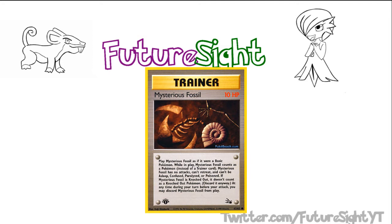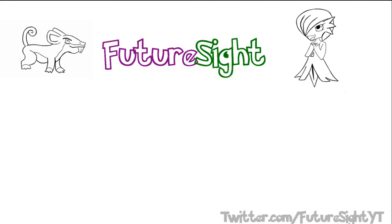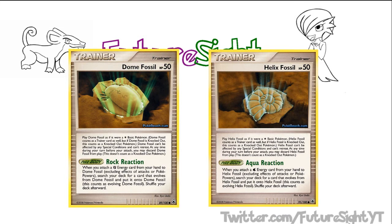Now this mechanic on its own wasn't terrible. In fact, Majestic Dawn received both Dome and Helix fossils that could evolve themselves if you attached their corresponding energy type to them, with their evolved counterparts one step away from being simple basics. And to be honest, they were awesome just because they were playable fossils — but that was a long time ago.